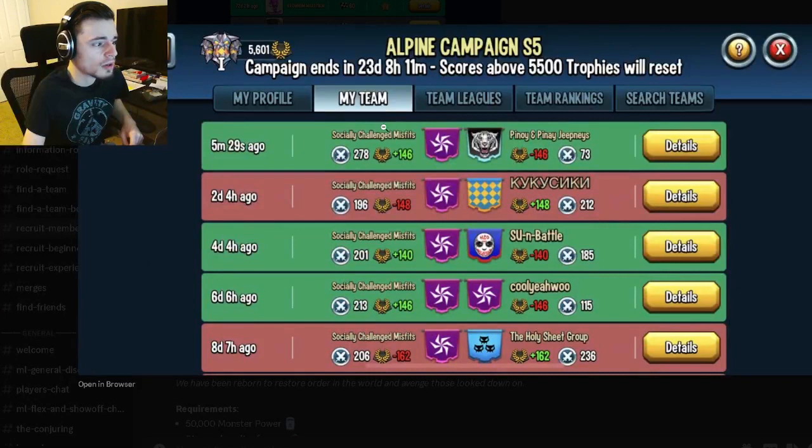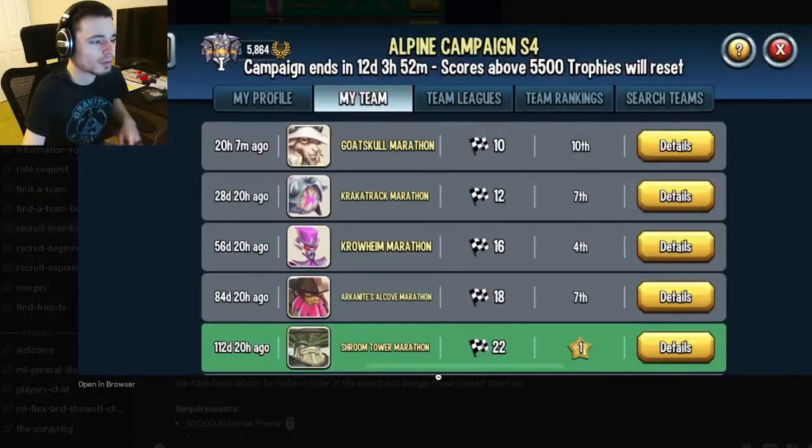Then move on to the war log. If they get at least 100, they're pretty active. This team gets at least 200, so that is really good. You also want to look at the race vlog next.